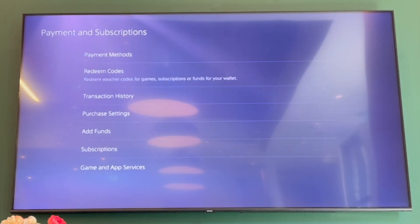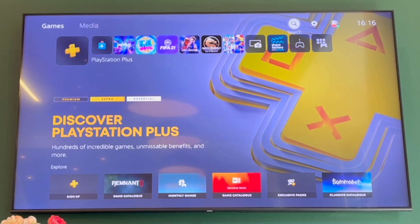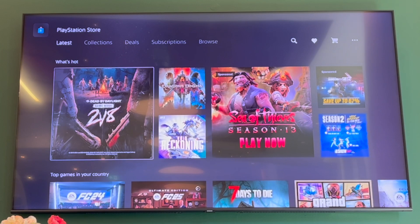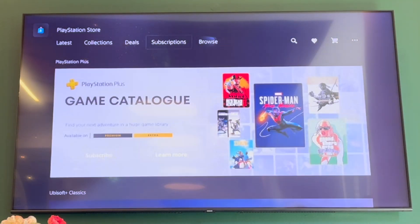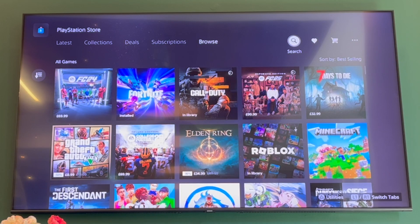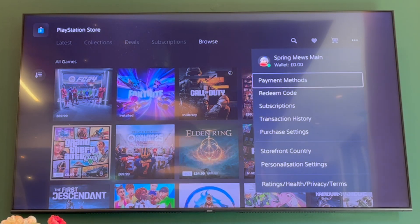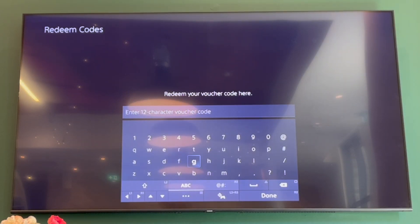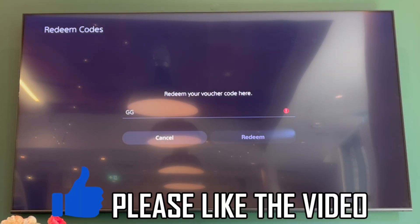That's where you can go ahead and type in your 12-character voucher code. Alternatively, you can go to the PlayStation Store, scroll along to the top part, then click on the three little dots in the top right-hand corner of the screen, then click on Redeem Code and type in your 12-digit code.